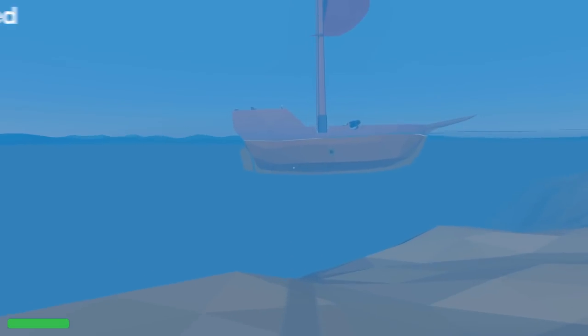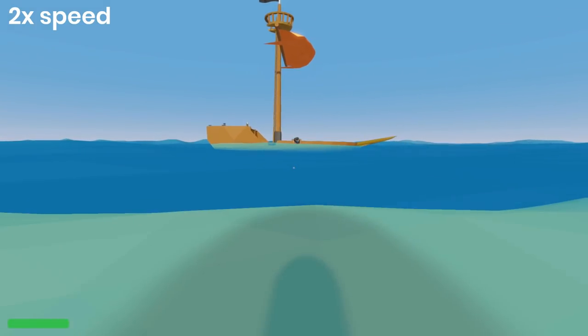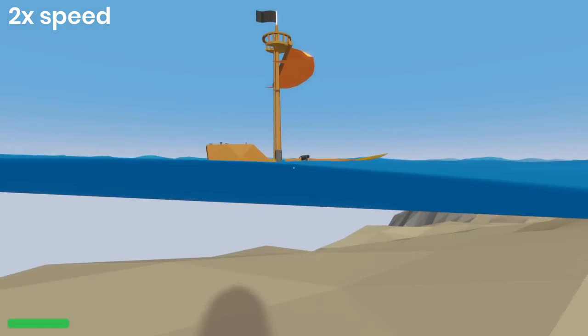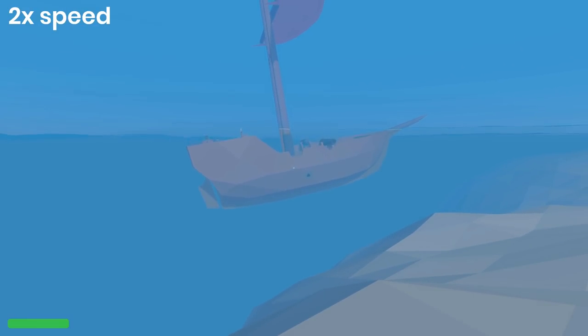Next up, I think I'm going to make it possible to repair holes in your ship, because right now a single cannonball will sink you and there's literally nothing you can do about it, which might as well be a cardinal sin of game dev. Making players feel like they're powerless in preventing a negative outcome is a surefire way to provide a trash experience and make people quit.